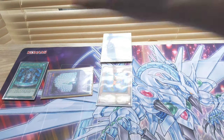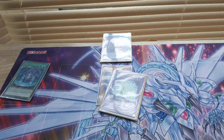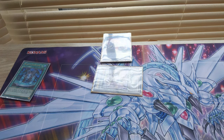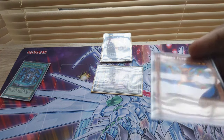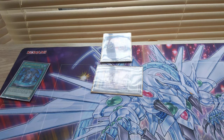We activate the effect of Sprite Elf to revive Vein. We then synchro summon into Cupid. The effect of Synchro Fusionist activates since it was used as a synchro material — I can add any card from my deck that lists Fusion or Polymerization when used for a synchro summon. Here's where we add a lovely, reliable Super Polymerization, as you can see at the bottom of the screen.